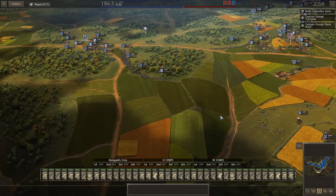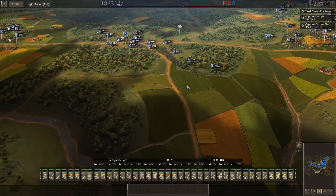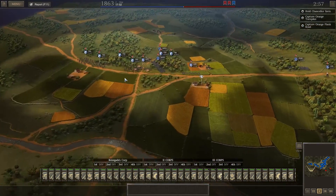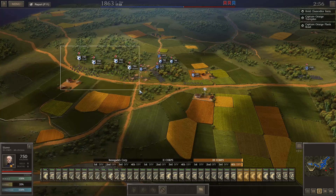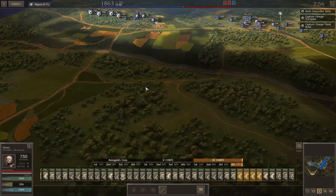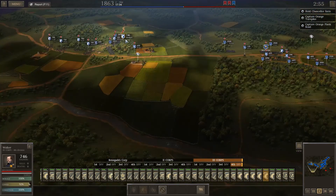We have three corps deployed to the field: my primary core, Renegade's core, the second core, and the third core. We have three hours on the mission clock. Now I can't select all of the cavalry at one time, but I can select four of them. I'm going to move them all this direction, which is probably a bad tactic.